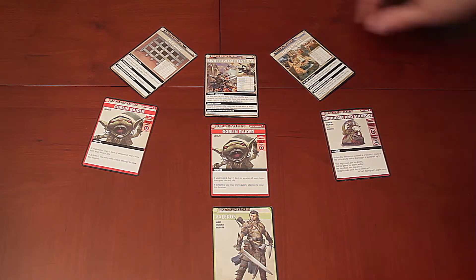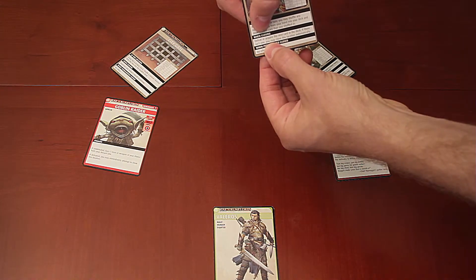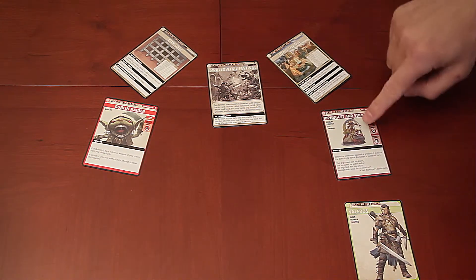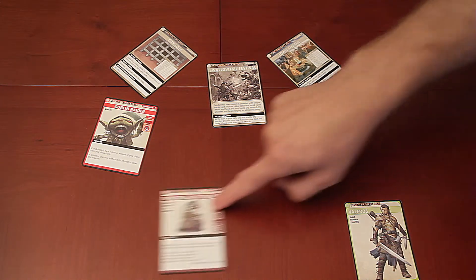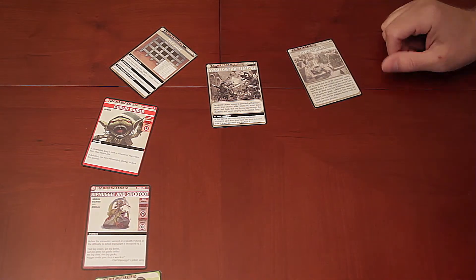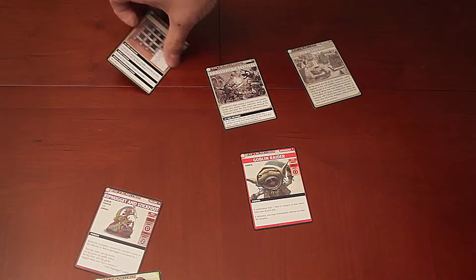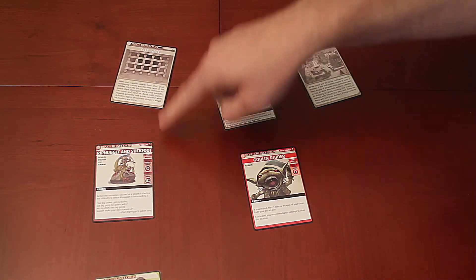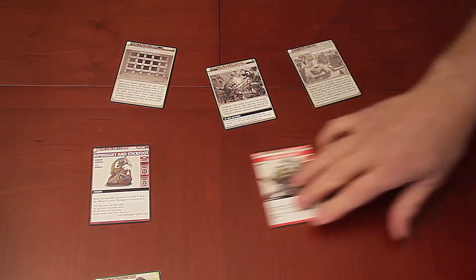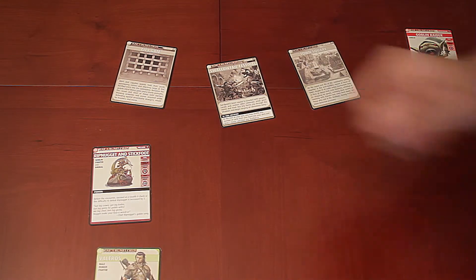So Valeros defeats the Goblin Raider here — kills the Goblin Raider and then has to complete the win condition for closing. If he does that, the location would then be closed. Let's say he found Rip Nugget and Stickfoot, but this location was still open — Rip Nugget could escape over here even if he was killed. If the Goblin Raider happened to be found first, he could kill the Goblin Raider, close the location, and Rip Nugget and Stickfoot would be the only cards left in that deck. If he found Rip Nugget first and defeated him, or failed to defeat him, Rip Nugget would hide back in this deck. Either way, eventually he would narrow it down by closing all the locations and ultimately hopefully kill Rip Nugget.